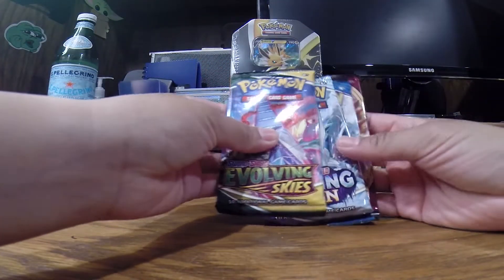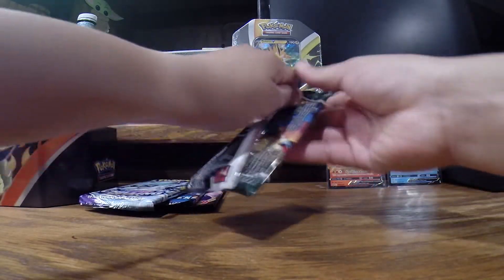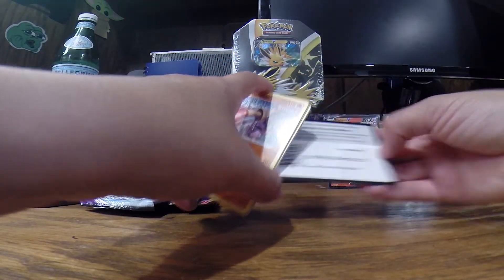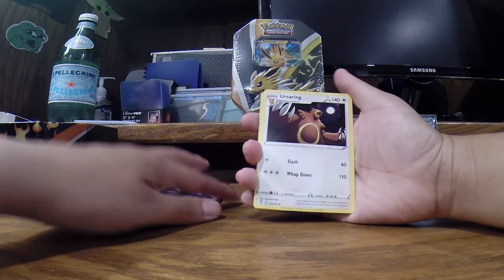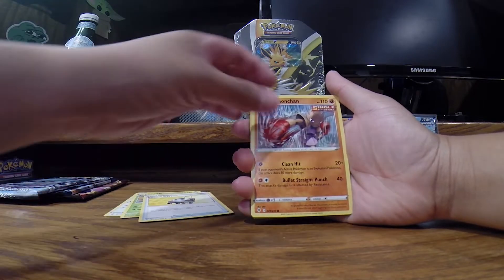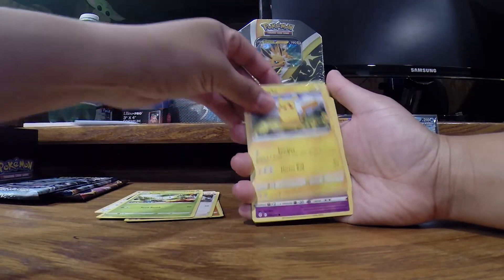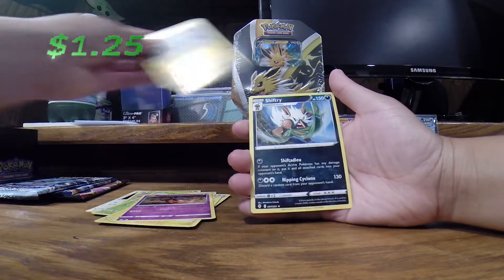Just like before you get the same packages. I think I'm opening the Evolving Skies one first, doing it in reverse order. Lightning energy, Versaring, Crustle, Rescue Carrier, Hitmonchan, Slagcough, Petilil, Pikachu, Pumpkaboo, and we get a reverse holo Drampa.